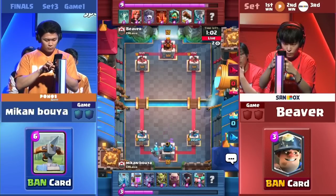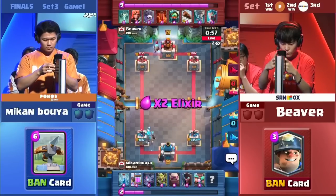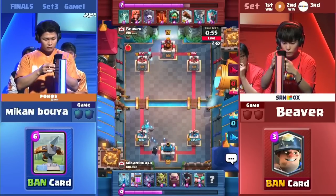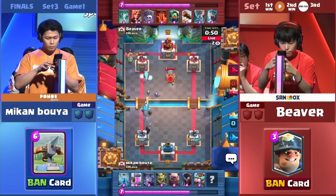And in theory, he wants to have that Poison just used on Beaver's side, so that he won't have it on defense when the Golem rush comes through. So very smart play in terms of baiting out that Poison.